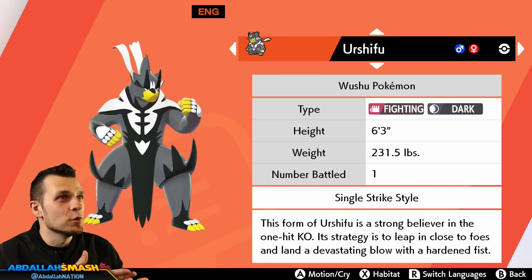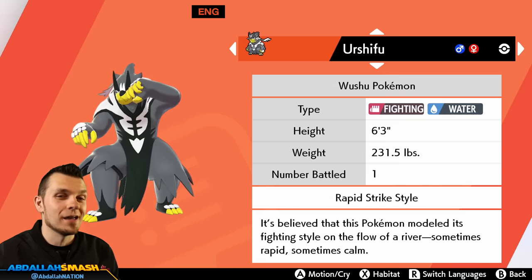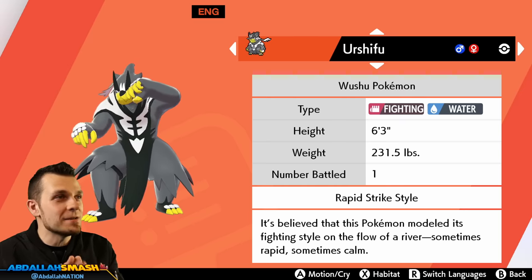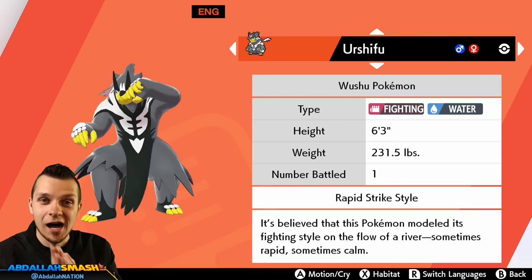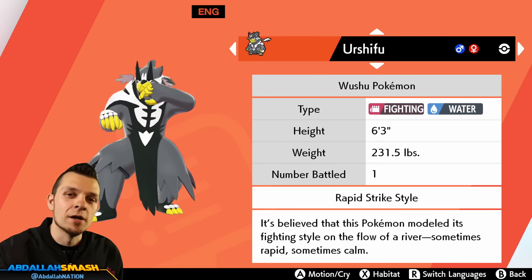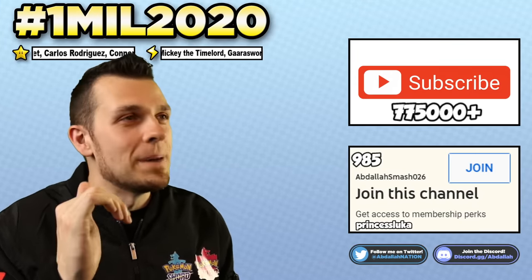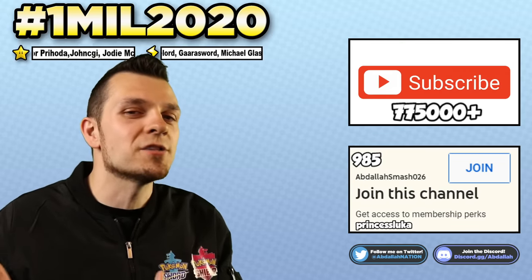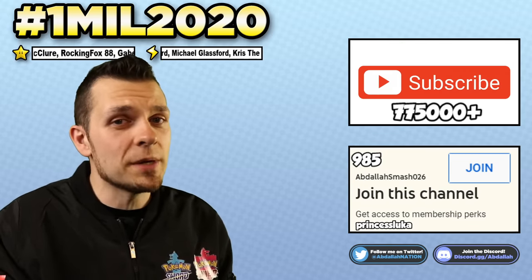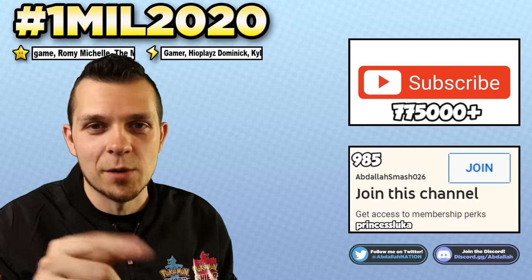There's all the information you need to decide whether to evolve Kubfu into the Single Strike style — Fighting and Dark — or the Rapid Strike style — Fighting and Water. Let me know what move sets and EV sets you're using, and what items like Choice Band, Expert Belt, or Assault Vest you're running. Thanks so much for being here — let me know in the comments which one you chose. If you want more Pokemon content, smash that like button and share the video. We've got tons more Isle of Armor DLC content coming, including Crown Tundra 2 later in the year — hit that subscribe button and we'll see you on the next one.